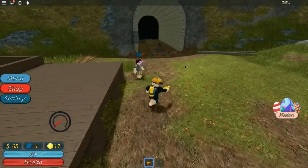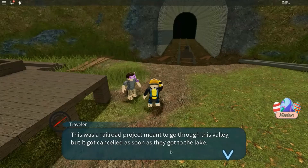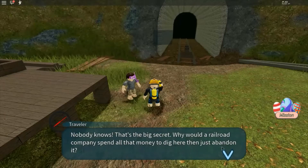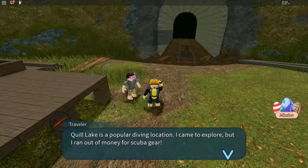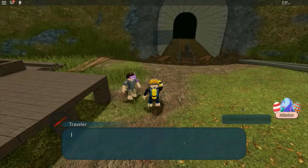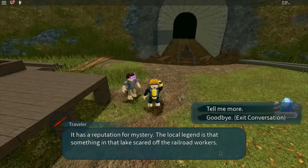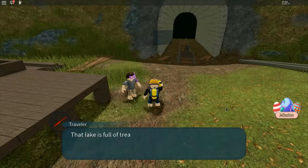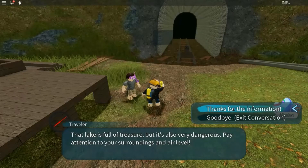Someone standing right here. Traveler. Hello there, what's going on? This was a railroad project meant to go through this valley but it got cancelled as soon as they got to the lake. Quill Lake. Why did they cancel it? Nobody knows — that's the big secret. Why would a railroad company spend all that money to dig here and then just abandon it? Why are you here? Quill Lake is a popular diving location. I came to explore but I ran out of money for scuba gear. What makes this place so popular? It has a reputation for mystery. The local legend is that something in the lake scared off the railroad workers. Daring adventurers like yourself started coming to try and unravel the secrets. They started finding incredible artifacts here. Any advice before I head in? That lake is full of treasure but is also very dangerous. Pay attention to your surroundings and air level. Thank you for the information. No problem, good luck.